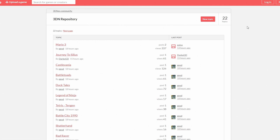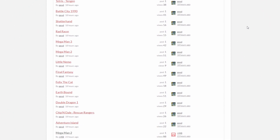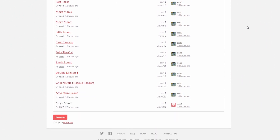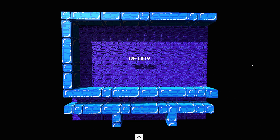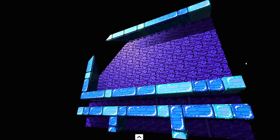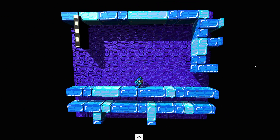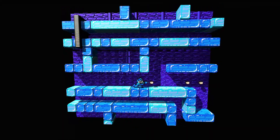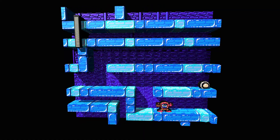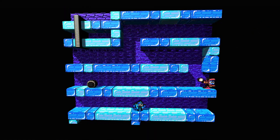Luckily for lazy people like me though, there's a forum on Itch.io where people can share their attempts at 3D-ification. It's pretty empty at the moment, but there was a listing for Mega Man 2, so I downloaded it, used it to replace my current Mega Man 2 3DN file and reloaded the ROM. While this version isn't perfect, it's a lot better than I managed, and as you can edit these files yourself, users could continually tidy up each other's work until the files are 100% 3D.